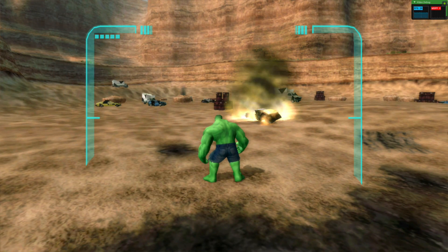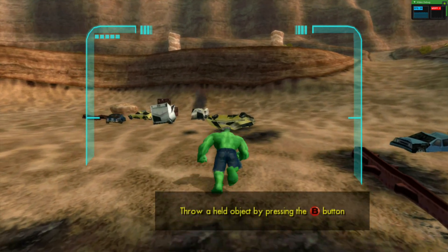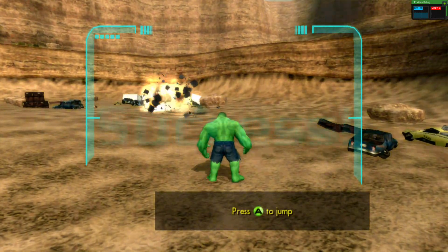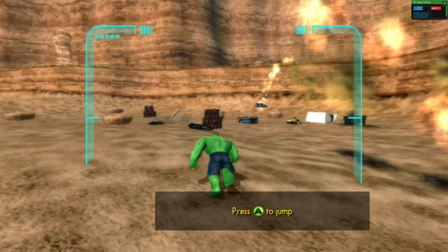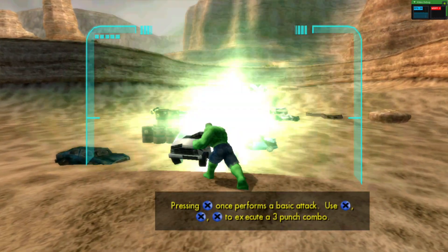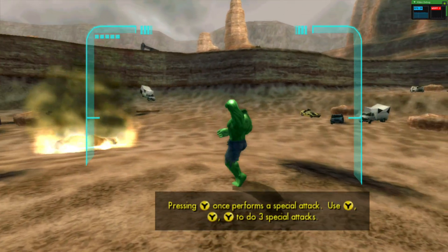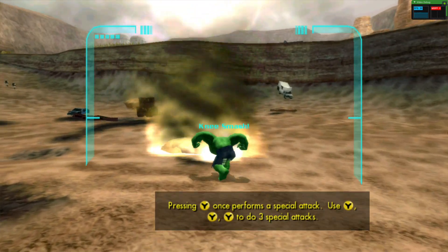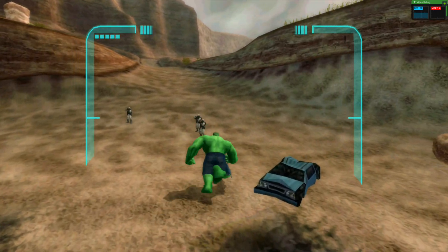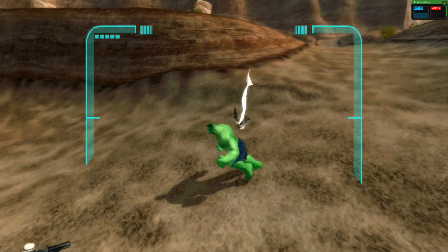Approach any object and press the grab-throw control to lift it. Pressing the special button will activate Hulk's more advanced techniques, unleashing everything he's got. These will often launch or stun anyone hit. As with Hulk's other techniques, holding the button will increase the power of each technique.